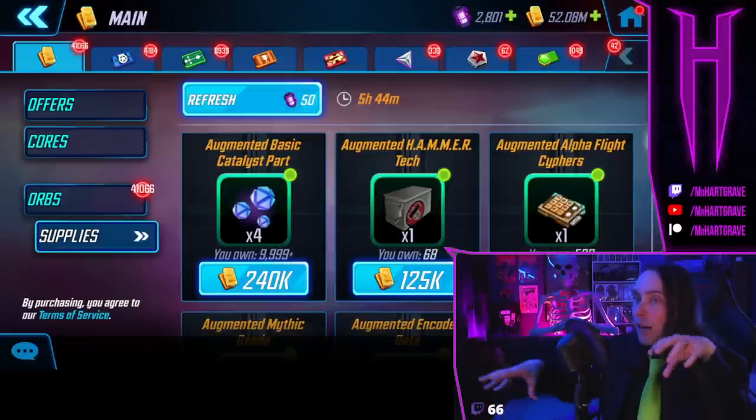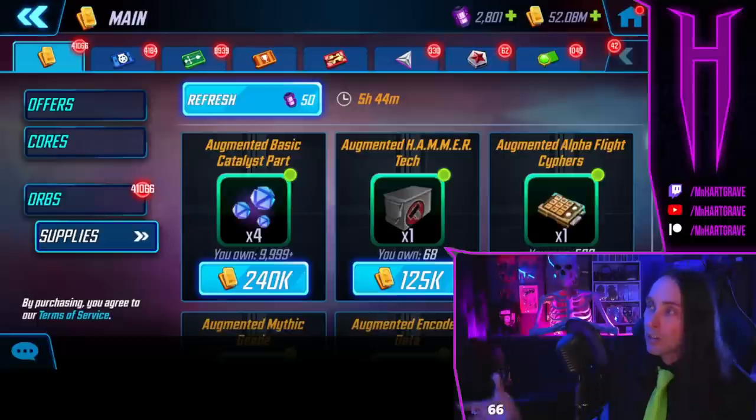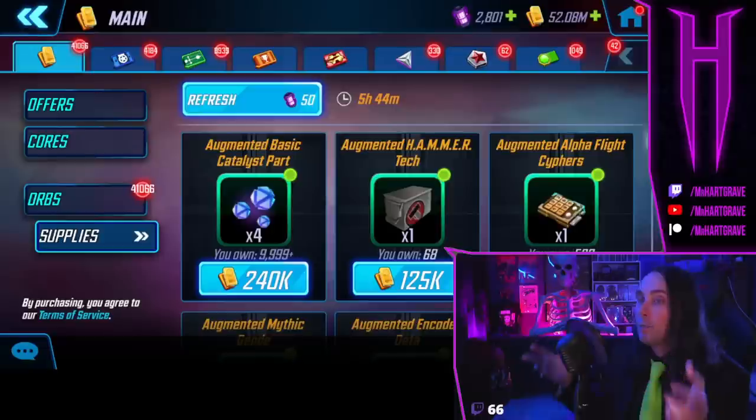It's always best when you're spending your resources in Marvel Strike Force that you're double-dipping, triple-dipping as much as possible. You want as much bang for your buck. So when they're running milestones where you're going to get extra for spending cores, extra for spending gold, extra for opening gold orbs or training orbs — you never know what they're going to be asking you to open or spend next. It's best to hoard up as much as possible.